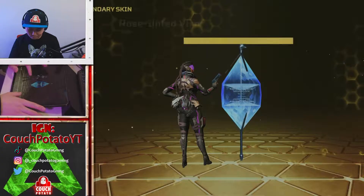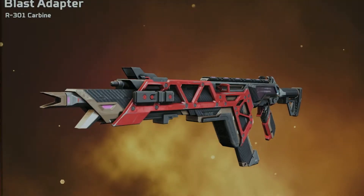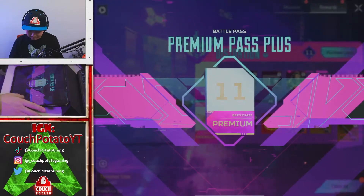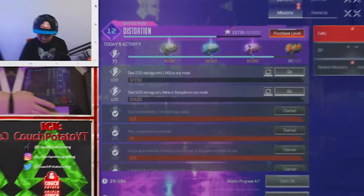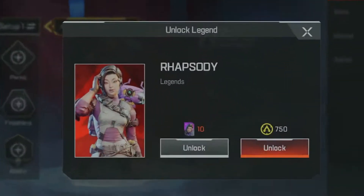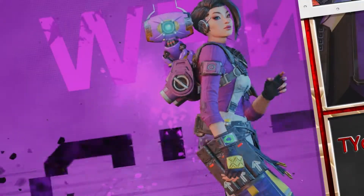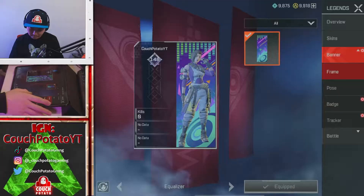Here we go! I'm gonna equip her right away. That Loba skin is dope though. Let me just buy her really quick - unlock. There we go. New legend: Rhapsody.